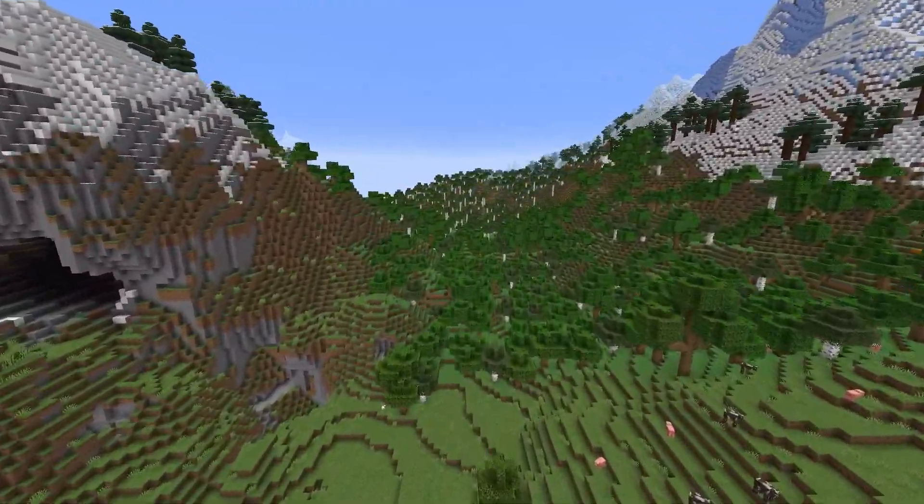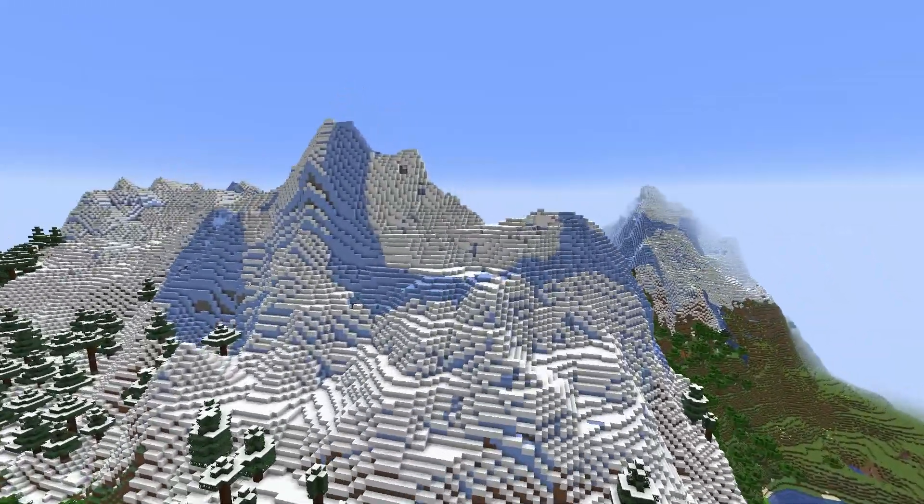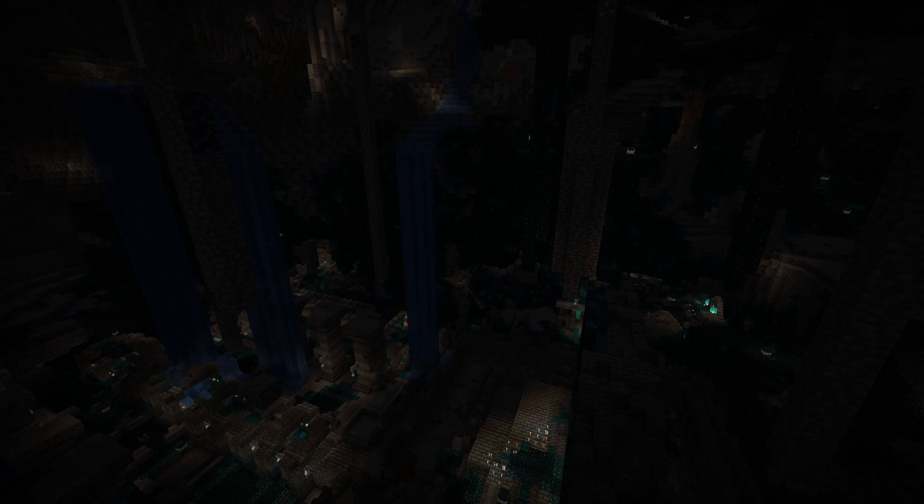What's even cooler about this seed is how close your ancient city is. If you spawn in the village, turn around to this area here, and dig straight down — I'm not even going to turn night vision on — it's an ancient city right off your spawn point. Go have fun trying to survive that. That's all I've got to say about it, but it's here.